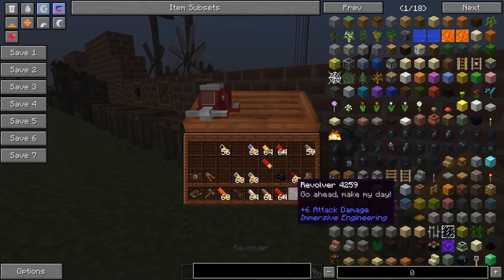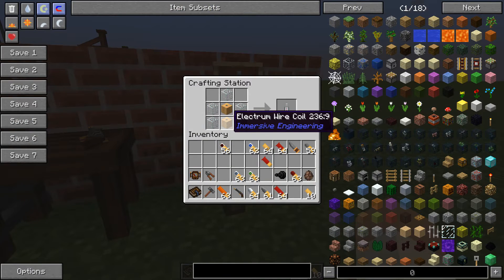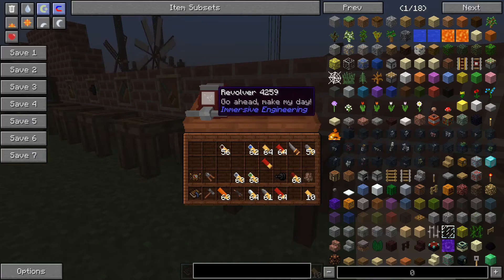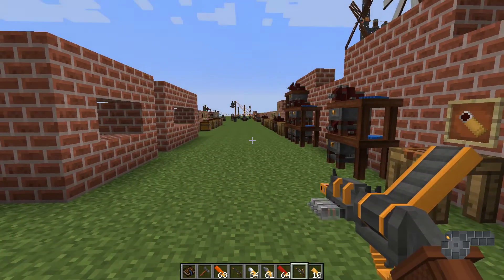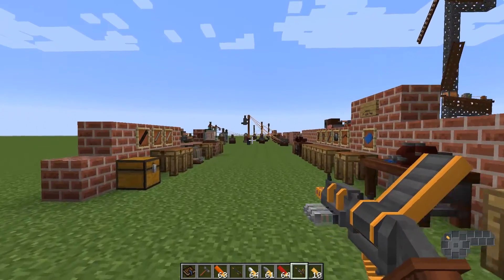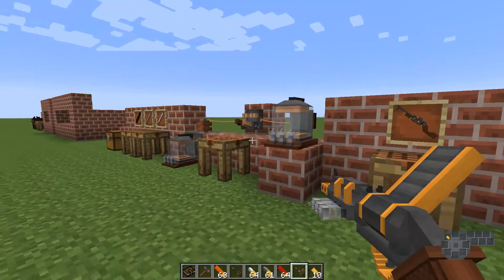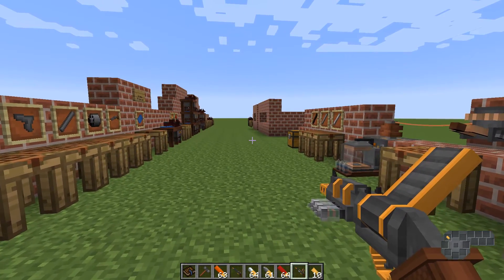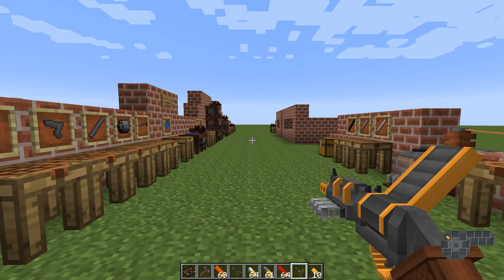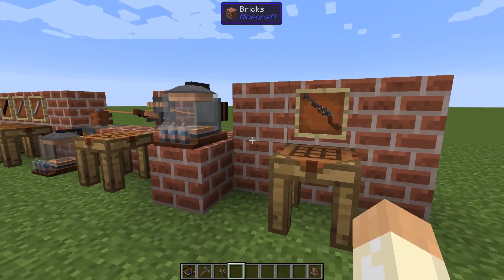There's one more revolver upgrade — the electron amplifier, crafted from electron wire coils and glass. When you shoot with it, the target gets a short stun applied and if they have anything powered they will also lose some power. It's more of a PvP thing than a mob-fighting tool. Now let's move on to the railgun.